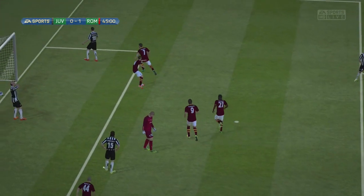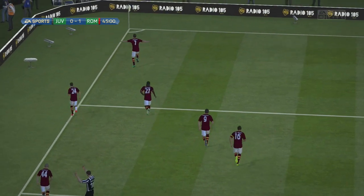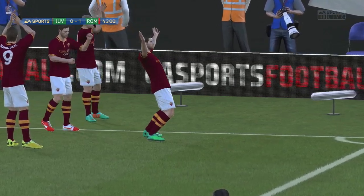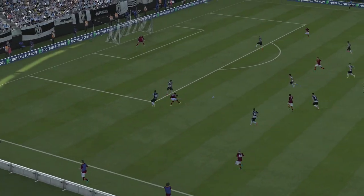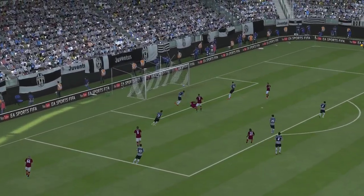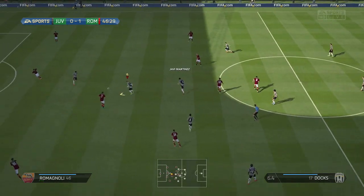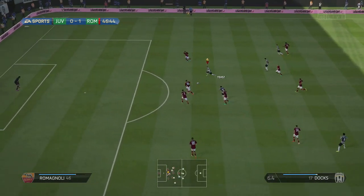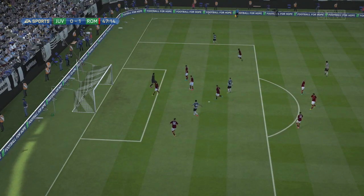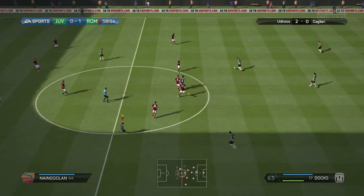After a very long passing phase, Roma's number seven chips it past Stefan to make it 1-0. There was nothing I could do — I was trying my hardest to win the ball, but I just couldn't. As soon as the ball gets played forward he finishes it, chipping over Stefan. I had a really good chance in the 47th minute but unfortunately Sirigu denied me from close range, and it's still 1-0 to the visitors.